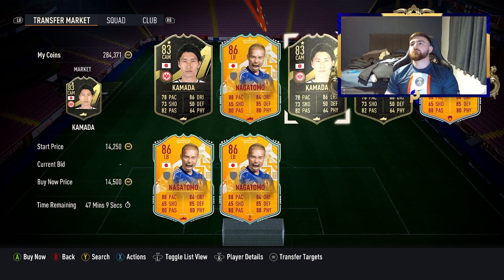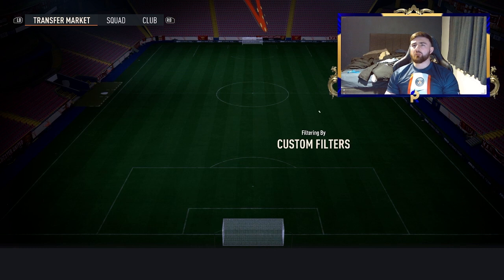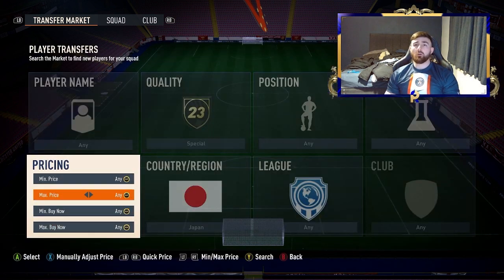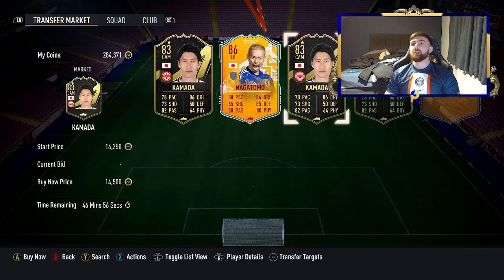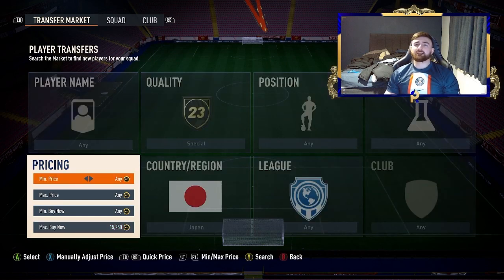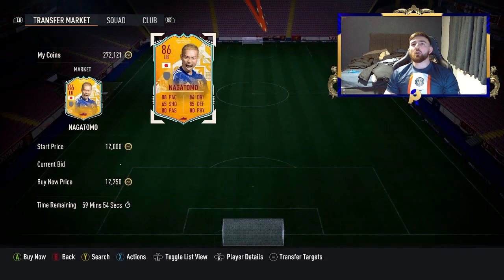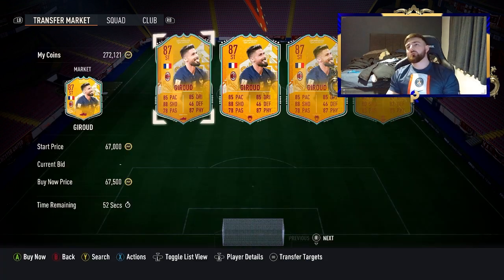Next up we've got Special Japan. You've got Kamada and Nagatomo — you've got both of them at around the 15k mark, so you can easily make profit off these. You've also got Kubo who can come up a little bit higher. Now that they're out of packs they've gone up a little bit as well, so you can make a bit more and you've got a bigger wider berth for the profit margin. Kamada for some reason is a little bit more expensive than most of the in-forms, so he seems to be sticking to that price. As you can see, we got our first one — we did miss a listing initially but got it straight after.